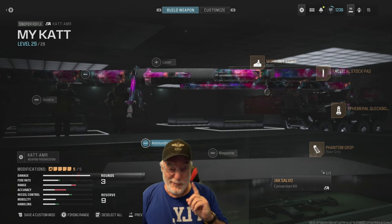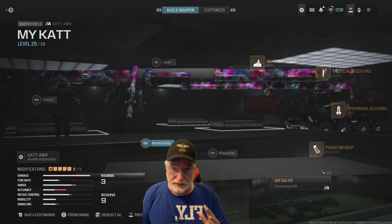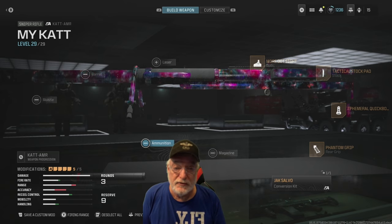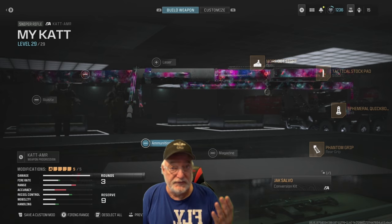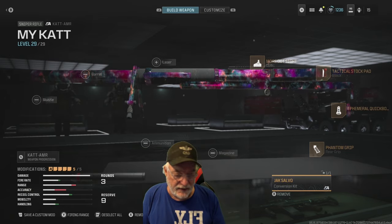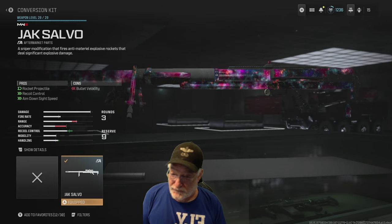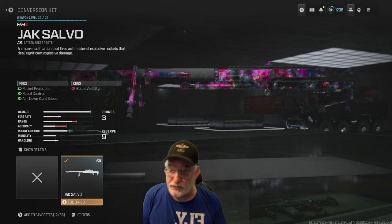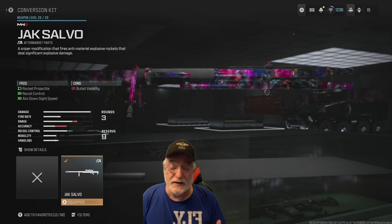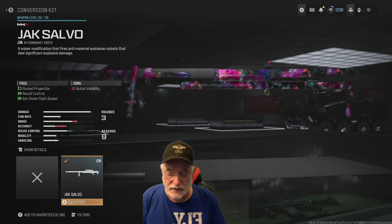Grandpa Newbie reporting for duty with one of the weirdest aftermarket kits we've ever gotten. I don't know if it's any good or not — I have used it extensively, but maybe you need to decide for yourself. This is the Jack Salvo kit for the CAT AMR sniper, the slowest sniper in the game right now. It's a sniper modification that fires anti-material explosive rockets that deal significant explosive damage, so you don't have to hit the target — just near them to get that explosive effect.